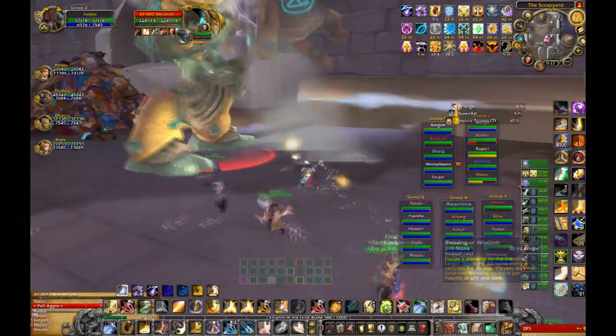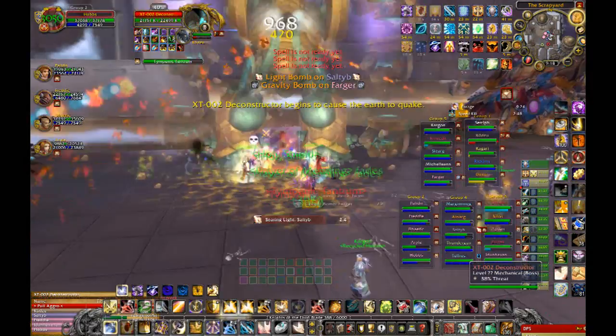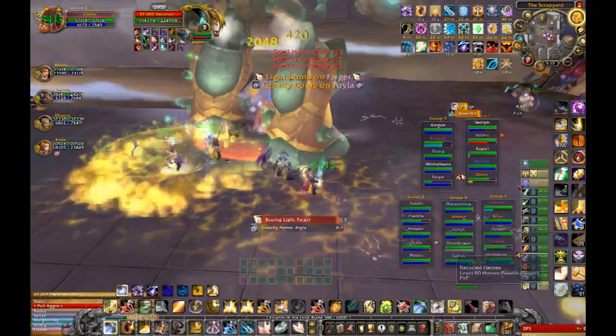There's bomb bots — when they get to about half health they'll explode and do damage to everybody close to them, so we assign ranged players to be on those bots. Then there are the bigger bots which do need to be tanked — in this case we have two off-tanks. Then you have the small little healing bots: if they reach the boss, they heal him, and they heal him a lot. You'll see the light bombs are moving out.